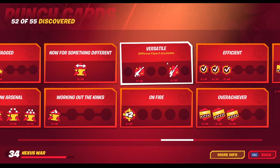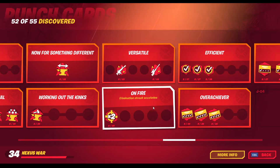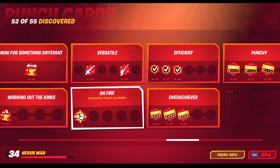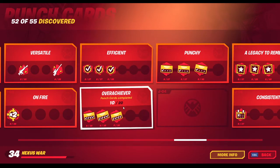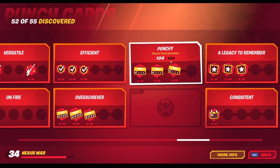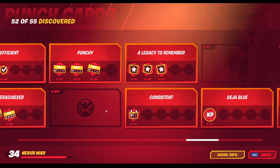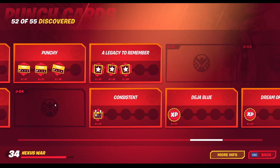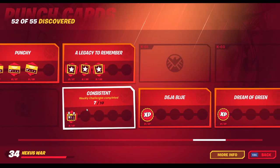Different expert accolades — I got Sniper Expert and AR Expert. Elimination streak accolades — so two eliminations in a row. Quick challenges completed. Punch cards completed. Punch card punches. This one is for level 100 — when you reach level 100, the name should be Centurion.